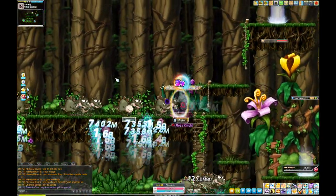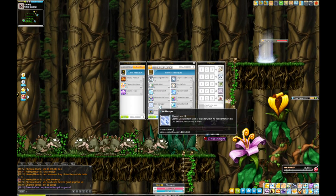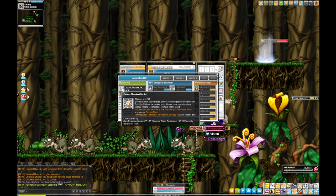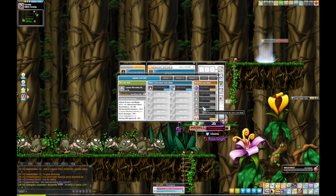Once you finish here you'll be level 70, and this is the first real checkpoint or breaking point. At level 70 you unlock the first level of your link skill. For lower legion players — maybe 2k-3k — just get everything to 70 first to build up your link skill repertoire.